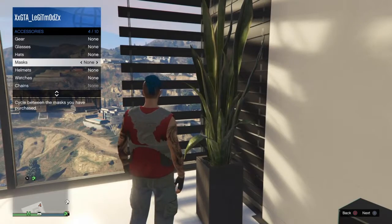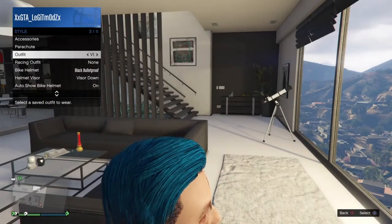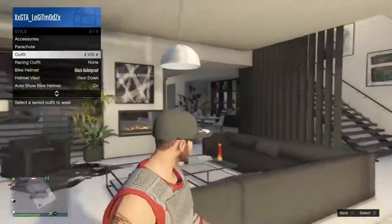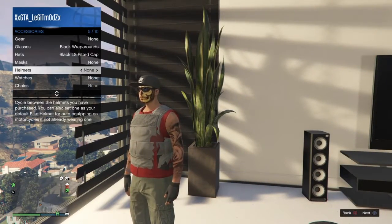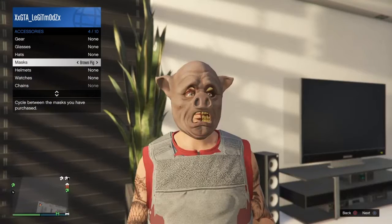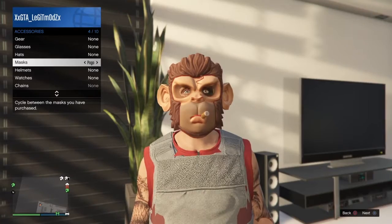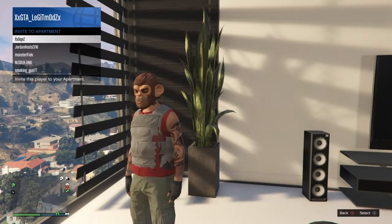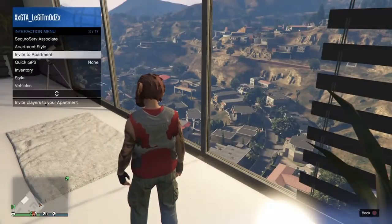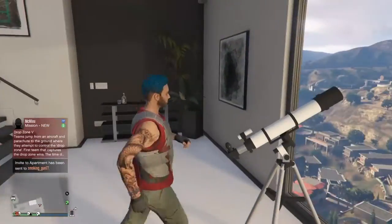Open up your interaction menu, go to masks, and put on the mask you want with it. I'll be using Pogo for this video. It didn't work the first time but worked the second time — just run past the telescope and spam right on the D-pad.